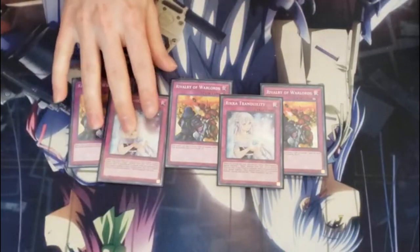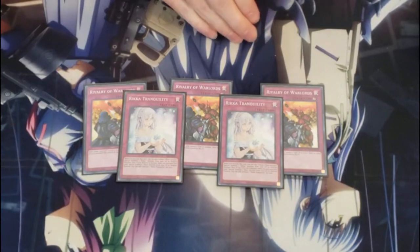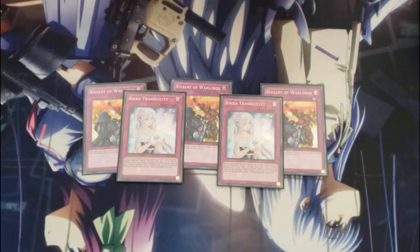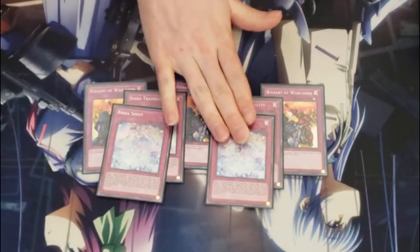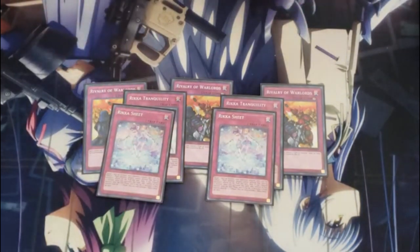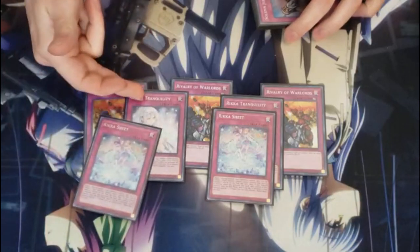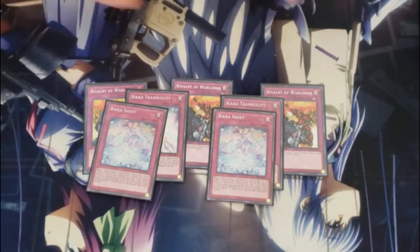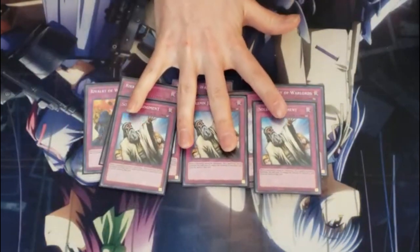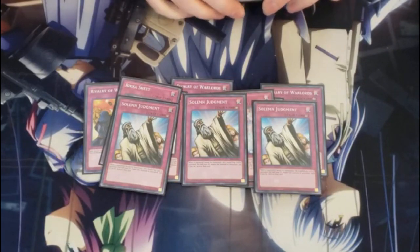With Rika traps, we have two Tranquility — like a monster reborn at worst and a double monster reborn at best. It lets you target one Rika monster in your graveyard to special summon it, but if you tribute a plant as activation cost, you can target and special summon two Rikas. That combos well with Rika Sheet, which lets you target an opponent's monster so its effects can't activate that turn — kind of like a worse Impermanence. But if you tribute a plant as cost, you take control of that monster and it becomes a plant, so you can tribute your opponent's monster and recur resources. Being a control deck, we also main three Solemn Judgment — it stops spells and traps too, which stops things like Evenly Matched or Lightning Storm.